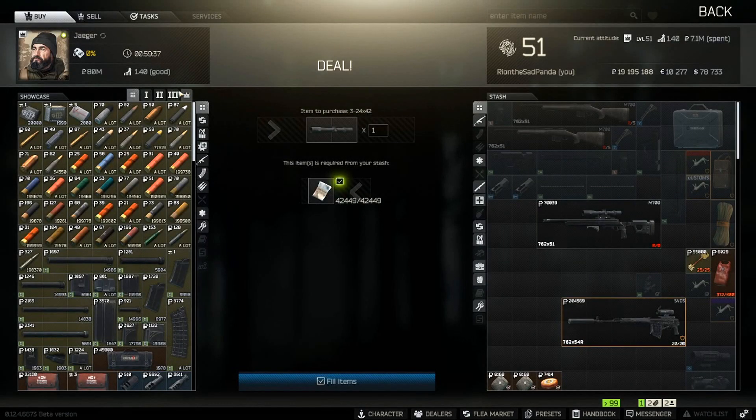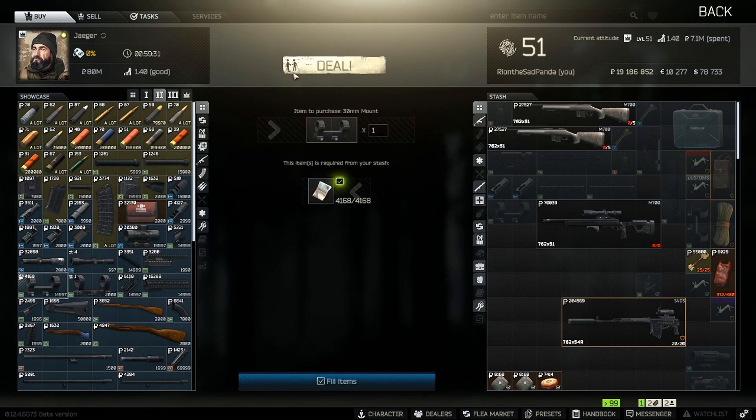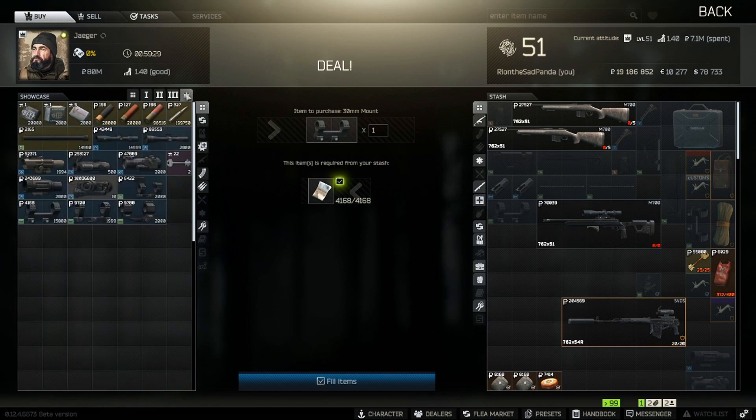Next in line, we need a mount for the scope, so Jaeger is our man — level two. 30 millimeter ring mounts, make sure it's the 30 millimeter ones. We're going to be going to Jaeger level four. If you don't have Jaeger level four yet for some reason, just access the flea market. The optical scope — March Tactical. You need two of it, pretty expensive at about 43k each.